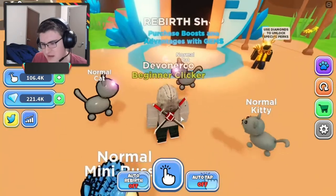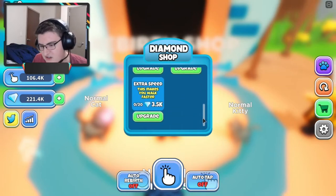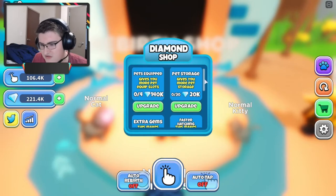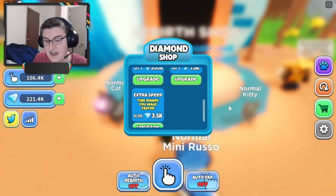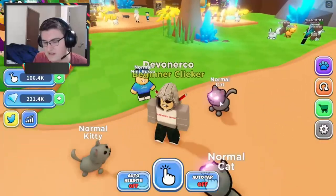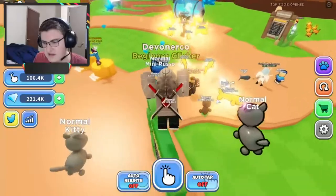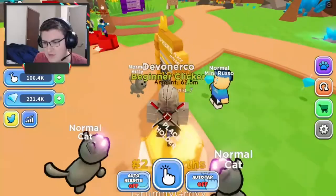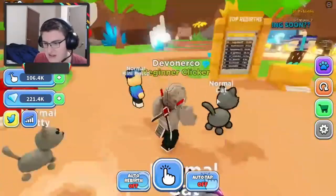Then we got the Rebirth Shop, as standard. The Rebirth Shop unfortunately doesn't look as nice as other games' Rebirth Shops, and it doesn't have as much stuff. It only has pets equipped, pet storage, extra gems, faster hatching, and extra speed. It would be nice if it had a free auto hatch and a triple hatch, like some games do. Because it's like game passes — you can choose to buy them, or you could grind and get there over time.